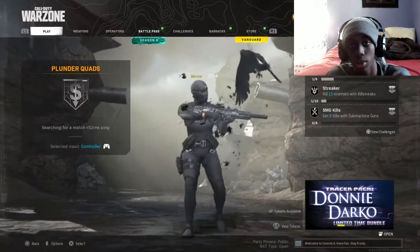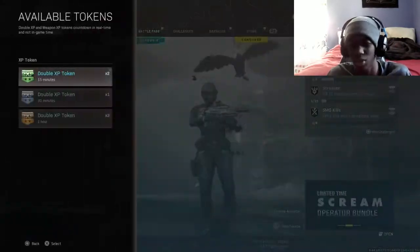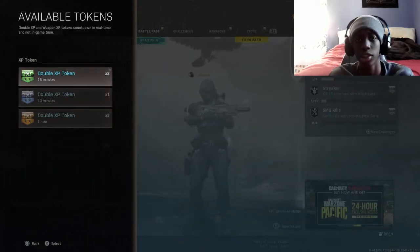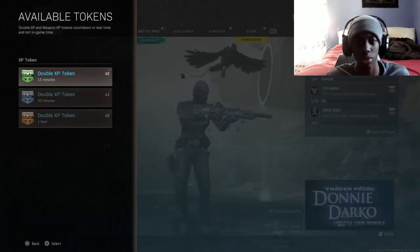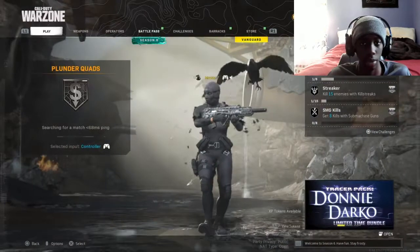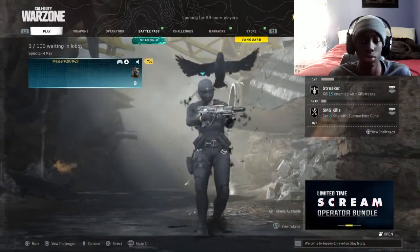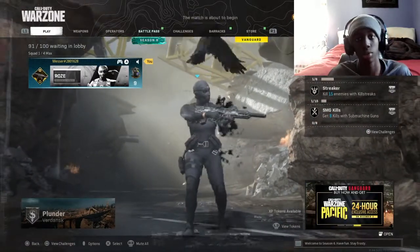To start off this method, all I want you to do is go into Plunder solo. If you have friends who want to do it, you can add them. But if you're by yourself, go ahead and load in solo. The second thing I want you to do is check if you have any extra double weapon XP boost. If you do, go ahead and apply it. If you don't have it, it's not necessary, but it would be a big help. Load into Plunder solo, and once you get into the match I'll show you what to do.